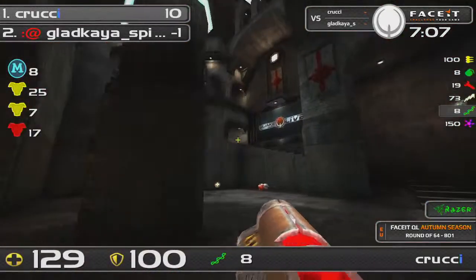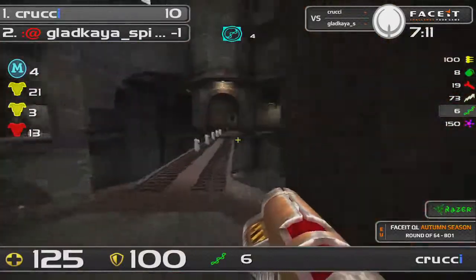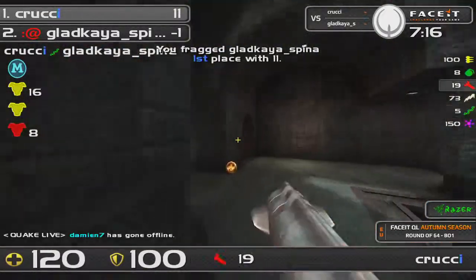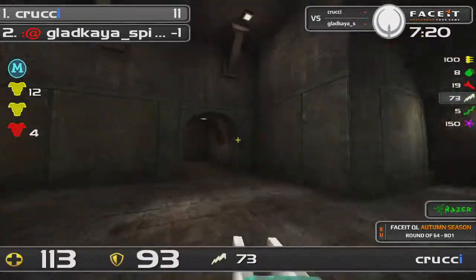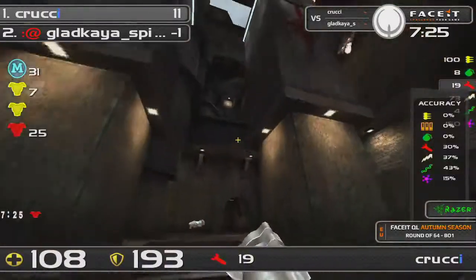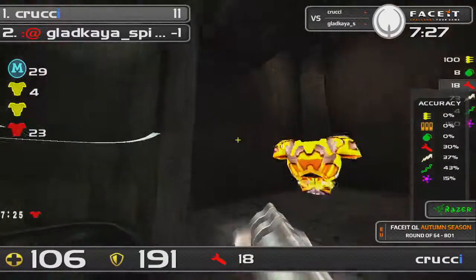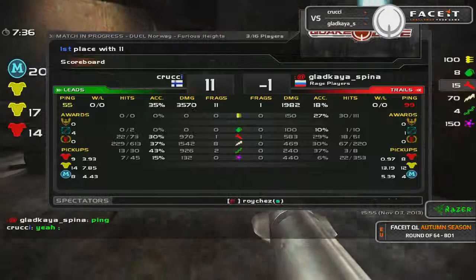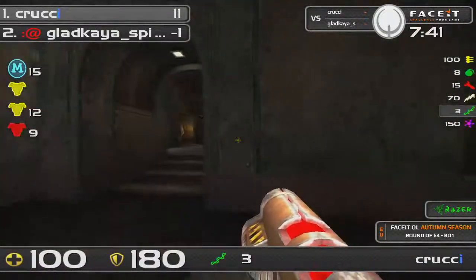10 to minus 1 for our Finnish player here. And Krakia is definitely connecting — I've made the point already, or rather several times, but Krakia is definitely hitting those rails. We can see his percentage here: 27% LG, 43% on that rail — pretty decent. And let's just have a quick look at the pickups. The pickups are definitely favoring Krakia, but by no means has Gladkaya been denied a huge amount of armor and health — he's had armor, he's had health and weapons to work with.